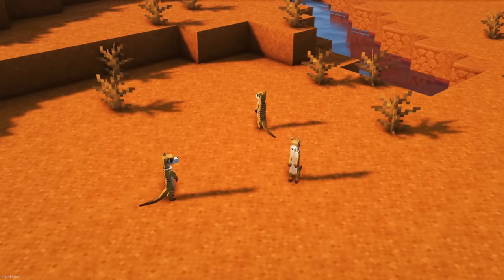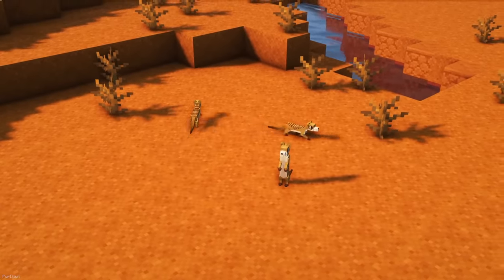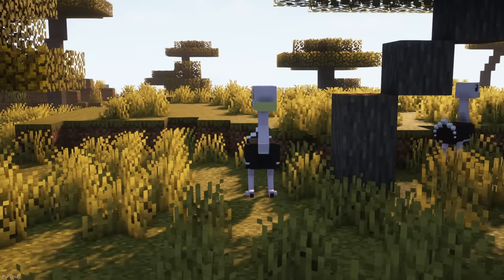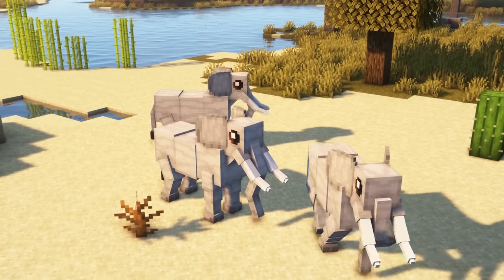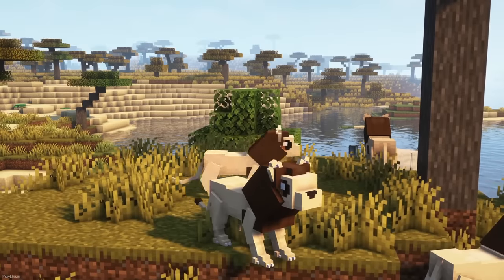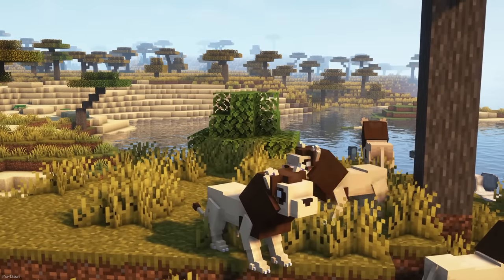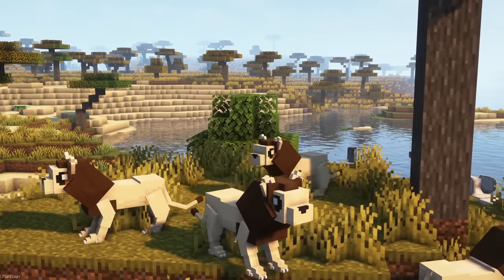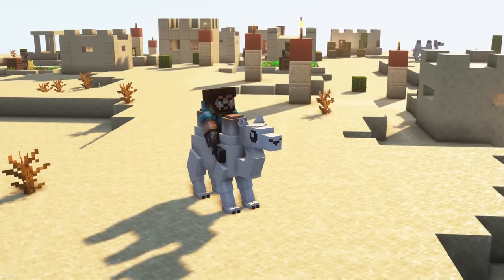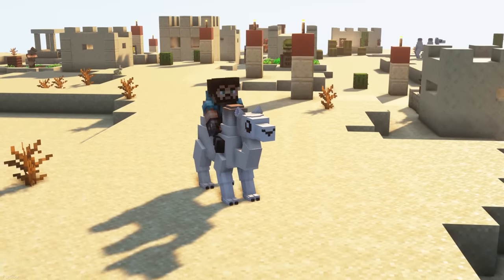Included with the Africa Mob Data Pack is 6 new animals. These are the Elephant, Lion, Meerkat, Jerboa, Ostrich and Camel. They can be found naturally spawning in some biomes, but there's Spawn Eggs available too. They have their own custom animations, models and sounds, and the developer did a great job. The latest addition is the Camel, and these can be equipped with a Saddle, allowing you to ride and control them. Although, there are some limitations when it comes to Data Packs.